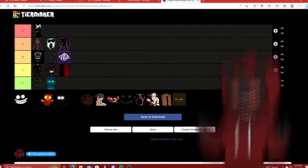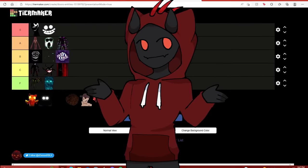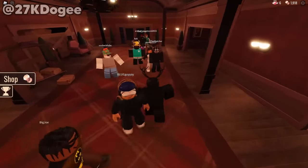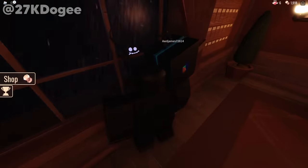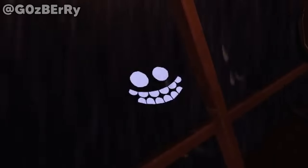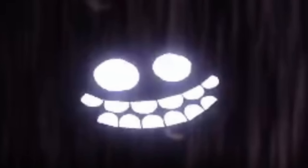We also have Smile. I'm placing Smile in the S tier too. This dude basically does absolutely nothing in the game, but when you spawn into the initial lobby of the Doors game, you can find him just looking through the window, giving you a big smiley grin and wishing you luck. I love Smile — he's just a derpy little guy. I like him.